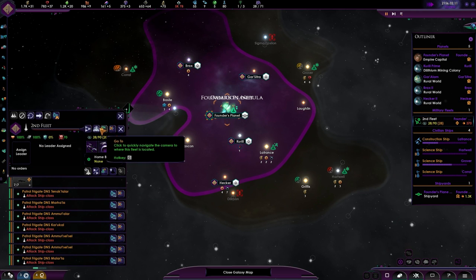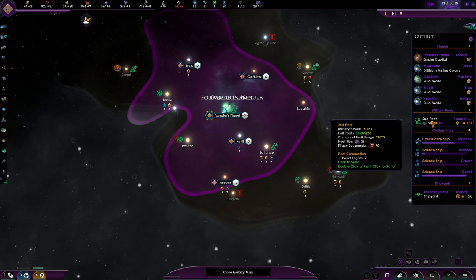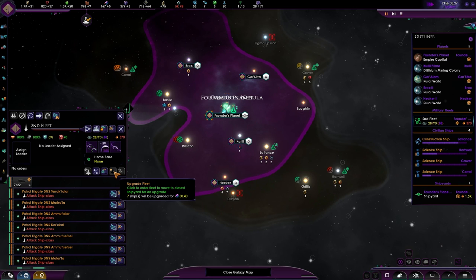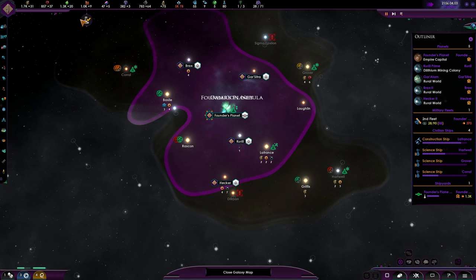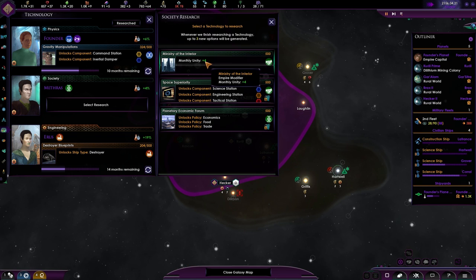Let's make sure we get the fleet command up here — all the way up to 90, 22 ships. That is something. 50 — let's do it. Cultural Plaza is now done: Monthly Unity plus 4. Yes please.